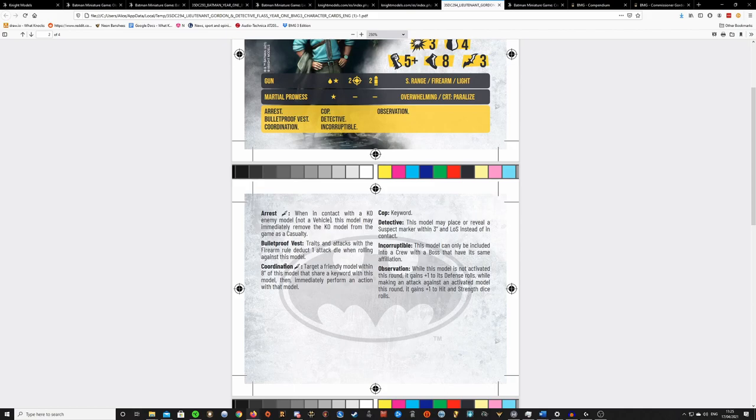He has Coordination, which is a new special as far as I'm aware. You target a friendly model within 8 inches that shares a keyword with this model — so other cops — and immediately perform an action with that model. I see this essentially as a weaker version of the 70 reputation Gordon's ability, where all cops around him can arrest as a free action. But it's stronger in the sense that your cops get extra attacks or can throw down a suspect marker where they wouldn't be able to otherwise. Very flexible — I really like this.